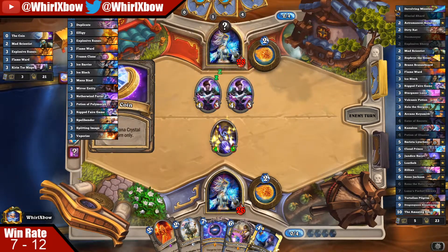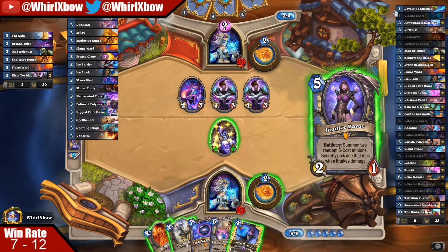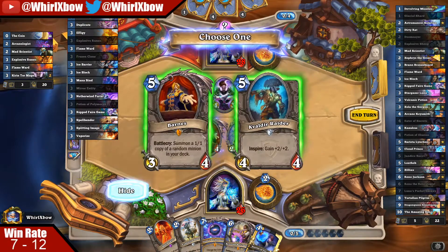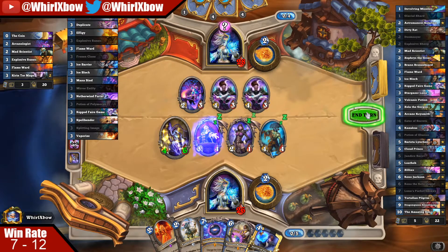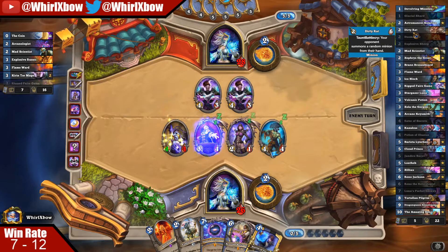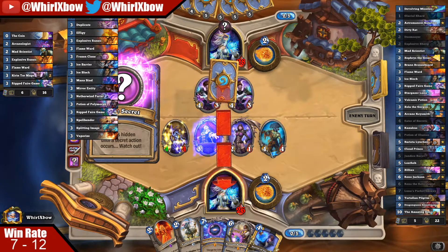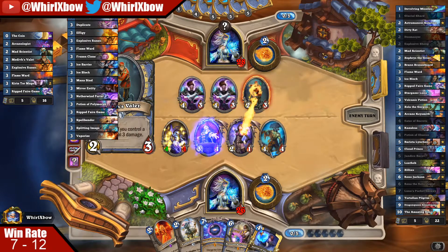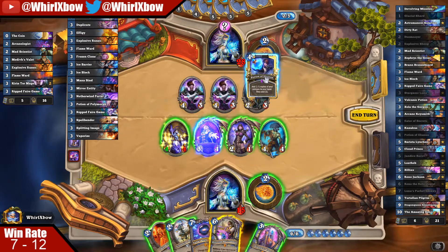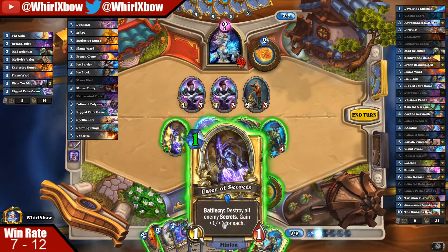Is it bad that if he plays another secret here... I was about to say my play is 100% just going to be Potion. He should trade here — if he doesn't the play is just gonna be Potion. I'm fine with Potioning here. I have really good trades for the rest of his stuff. Potion is fine. I kind of want to just eat that secret.